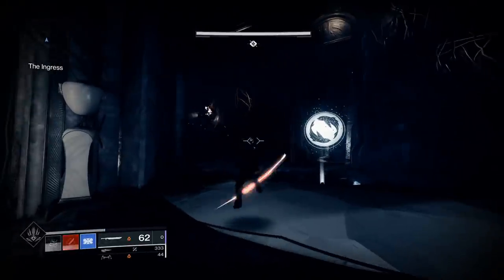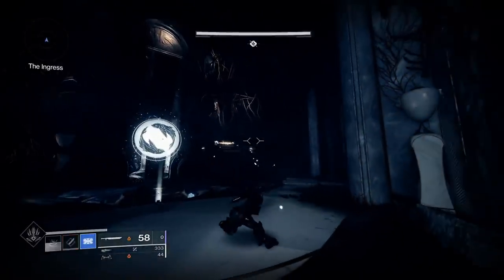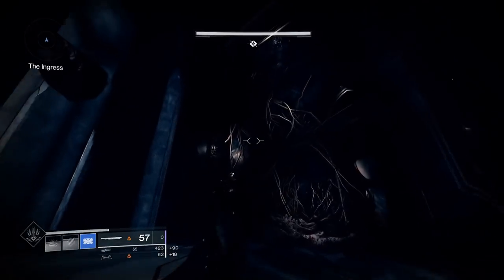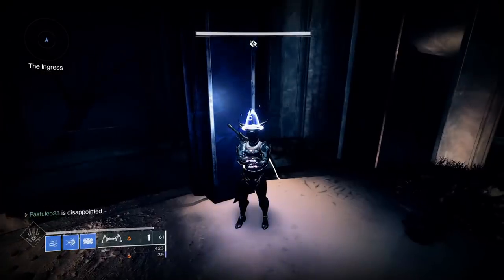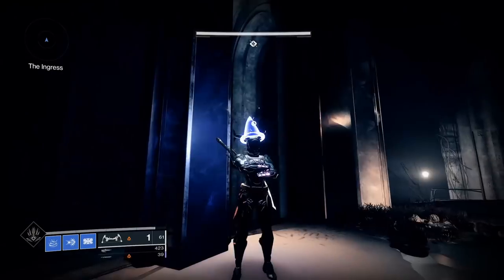That's where Sola's Scar comes in. This sword is similar to Temptation's Hook, but it's solar. This works on the normal or adept version of the sword from Trials. What you want to do is hold guard and then heavy attack. This only works with a smaller heavy attack, making it a bug with this specific animation.